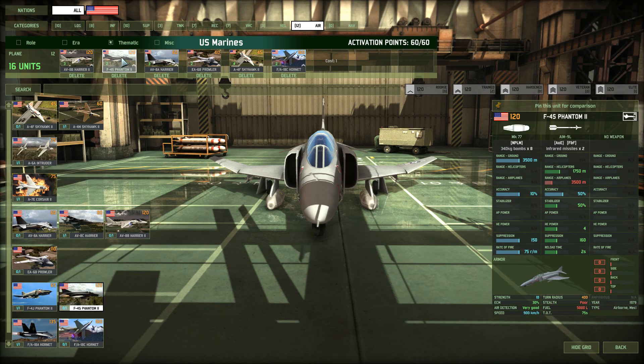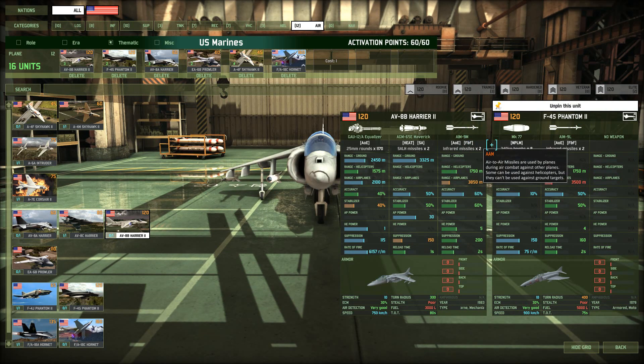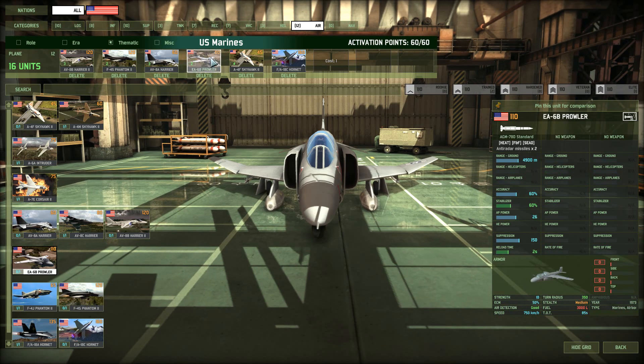Next is the F4S Phantom II, which also has two air-to-air missiles — basically the same version as the Harrier, though the Harrier's version is slightly better. I use the Phantom to flush out towns because it carries eight napalm bombs. You can also use these to create a smokescreen, since napalm blocks sight, and this creates smokescreens much faster than your mortar carriers could. If you want to obstruct the enemy's view for a flanking maneuver, deploy a smokescreen — but make sure the Phantoms are well protected, as their ECM and speed are not great. Send them in along with a Prowler.